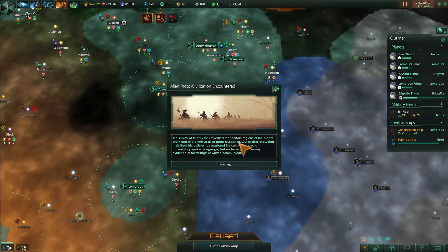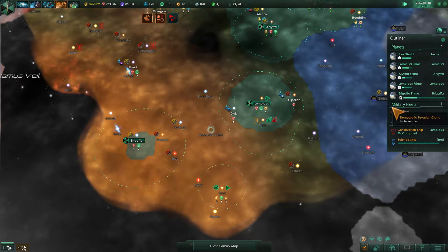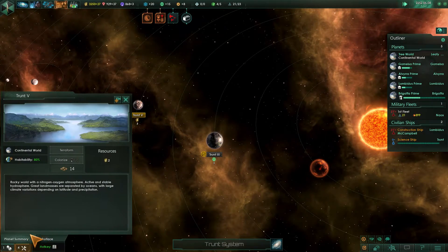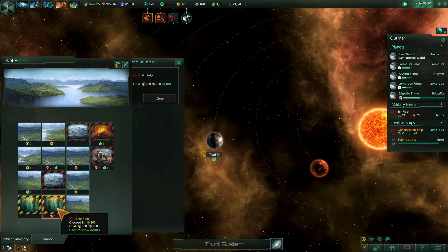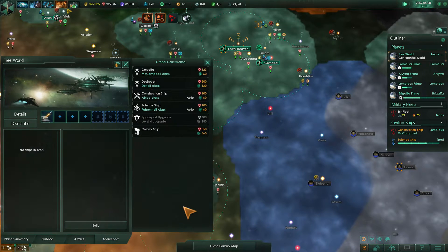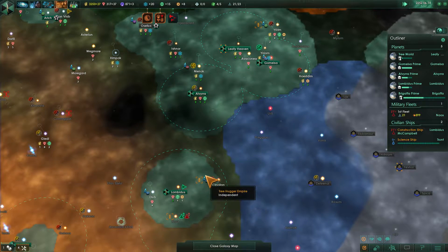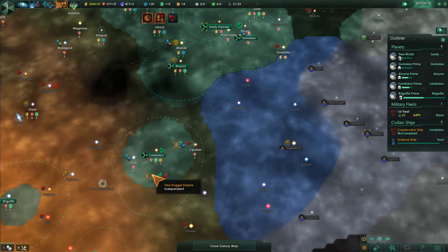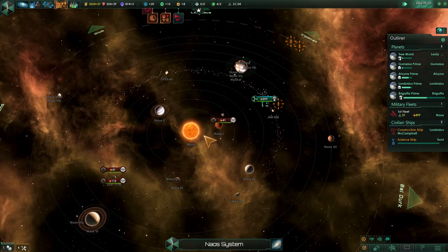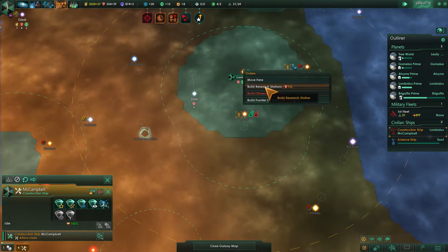Alien proto-civilization encountered — sweet. Burguffa, you're working on that nice little new colony for us. We've got a small continental world here, only got a space of 14, but it will expand my borders. I think it makes sense to go back to the spaceport and queue up another colony ship. We can also build another destroyer since we've got a space of two in our fleet. Back to Knaus — you're going to go over here next and attack them.